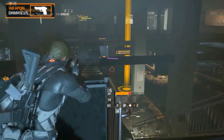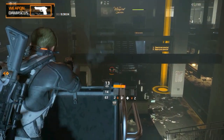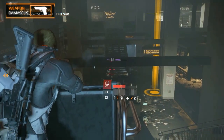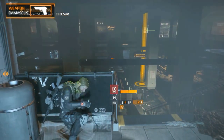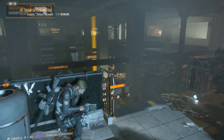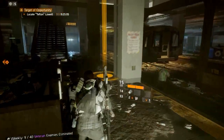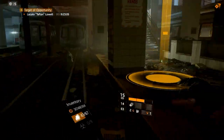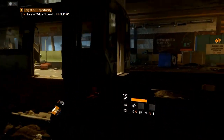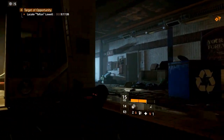The weapon can drop from named enemies inside and outside of the Dark Zone. That is the end of this very short guide. We hope you now have an overview of the Damascus after update 1.5 in The Division. Thank you for watching. Ratings are appreciated. Subscribe for more related content, and if you have any questions, comments, or constructive feedback, leave it in the comment section below and we'll get to it as soon as possible.